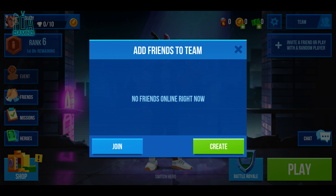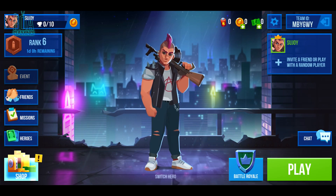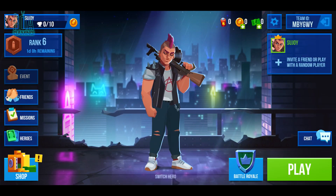Now I'm going to create a team so that you guys can join me and we can actually play this game together. Here's my team ID: mbygwy. If you guys start playing this game, you can join or find me by entering this code.